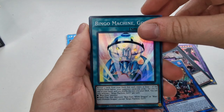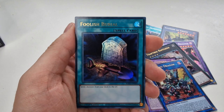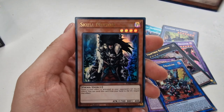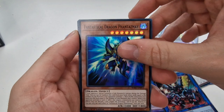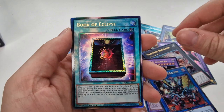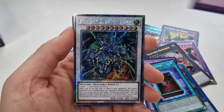Let's see if we can get any more Quarter Century Rares. Gold Sarcophagus, Framelord Omega, Foolish Burial, Exorcist of Pax again, Foolish Burial, Underworld Goddess, Ghost Org, and we finish off with Skullmeister. Fantastical Dragon, Forbidden Lance, Twin Twisters, Book of Eclipse, and an Ultimate. Solemn Judgment in a Platinum — that looks nice. This Platinum Rare is definitely better than the previous one, 100%.